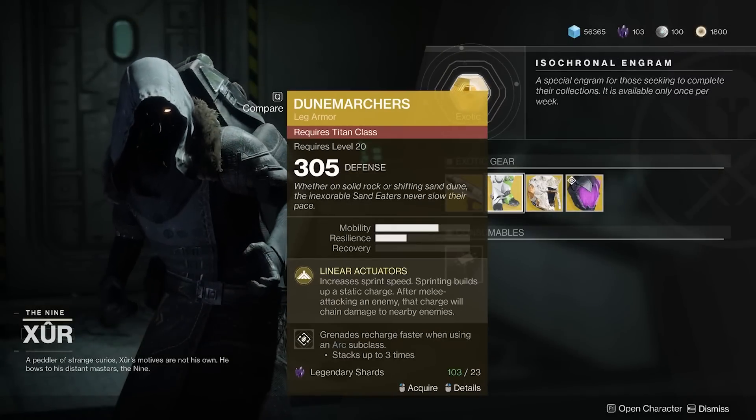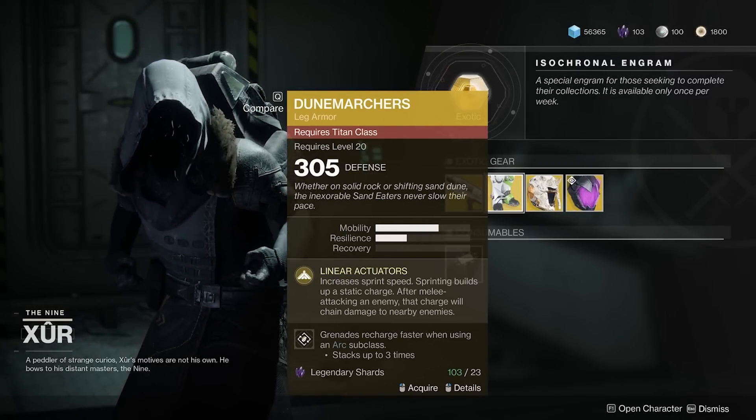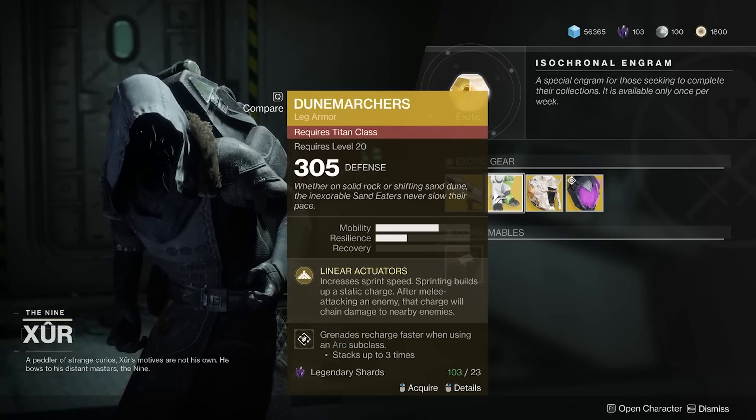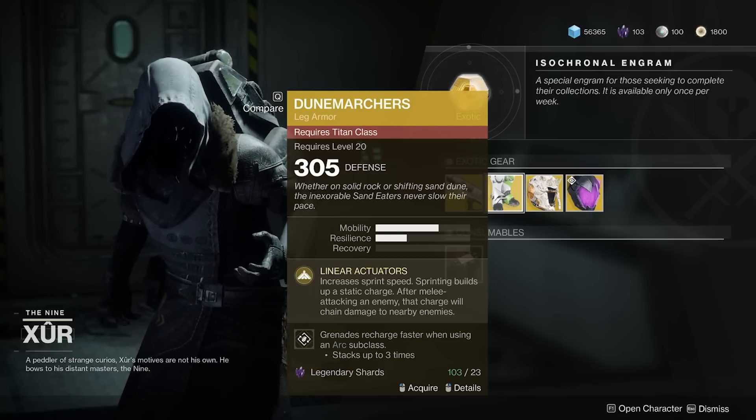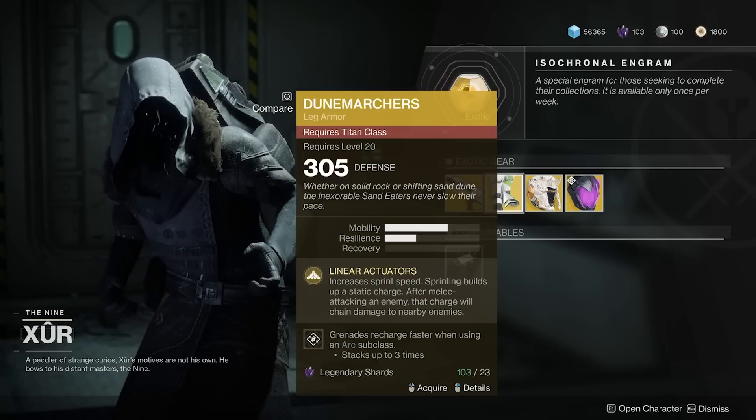Moving on, for the armor piece for the Titan we have the Dune Marchers, which is one of my favorite exotics for the Titan. It increases your sprint speed and then sprinting builds up a static charge. After melee attacking an enemy, that charge will chain damage to nearby enemies. Very useful and very cool indeed.